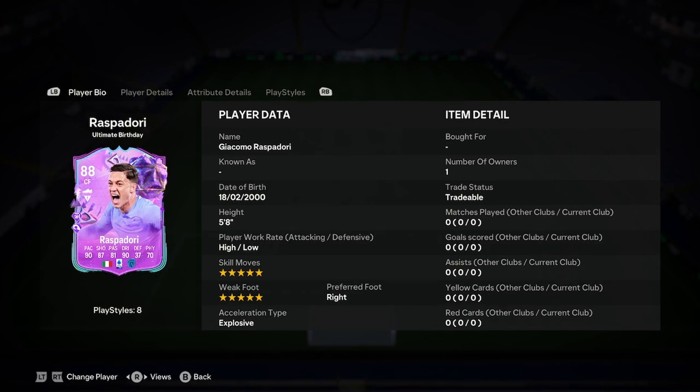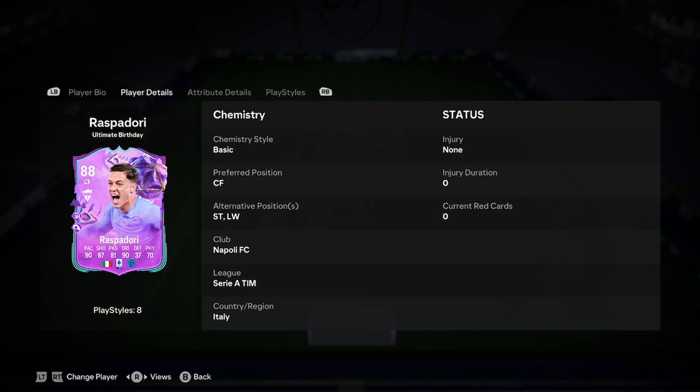We did a player analysis on the new Giacomo Raspidori on my birthday, so let's dive straight into it. He's 5'8", high/low work rate, 5'5", right foot and explosive. He can play striker or left wing — we'll discuss which one's better.